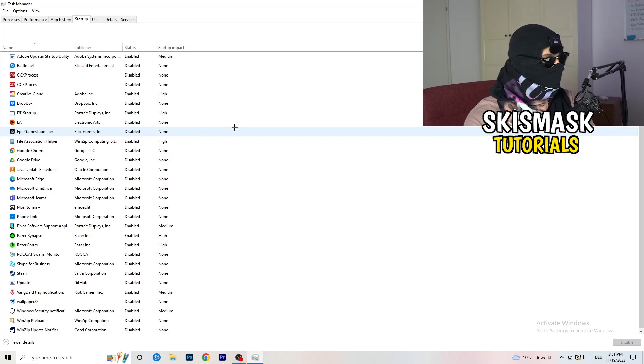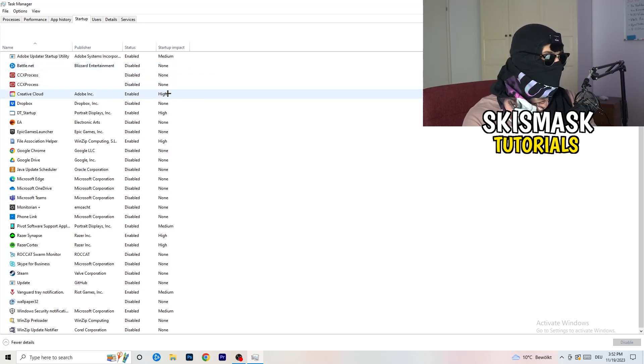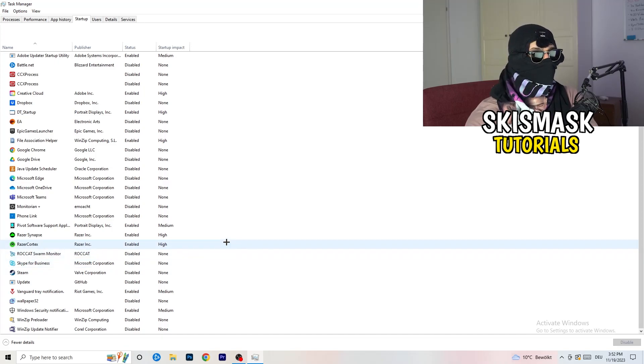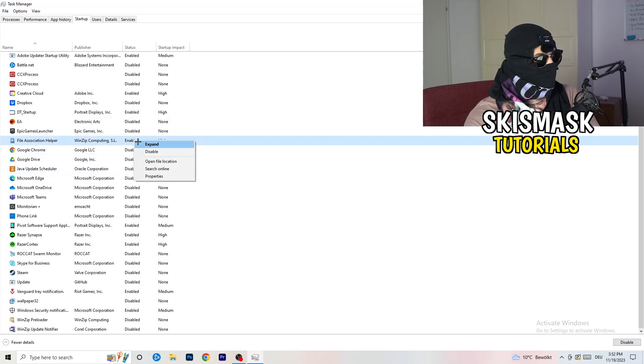In Task Manager, click on the Startup tab. Disable every single program you don't want running in the background when you start your PC — basically everything besides Windows or essential system things. Running too many background apps takes up a lot of GPU and CPU usage. Right-click an enabled item and click Disable.